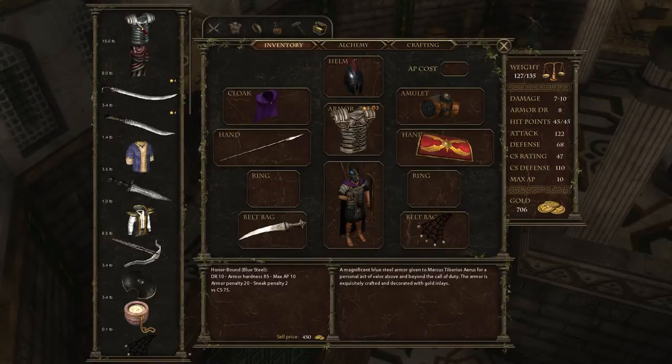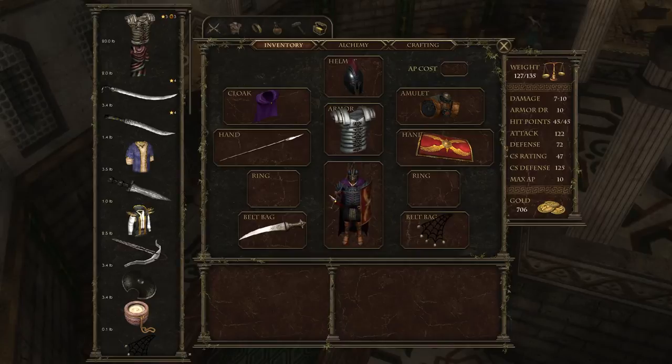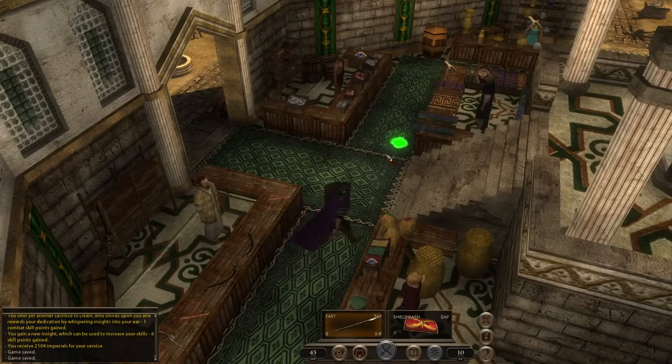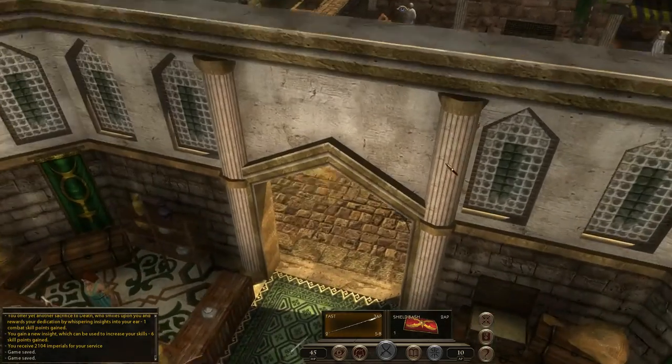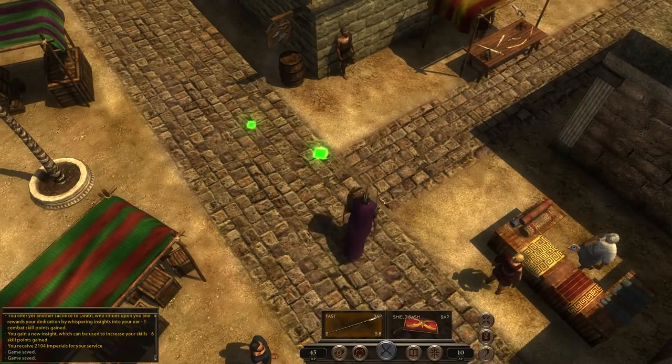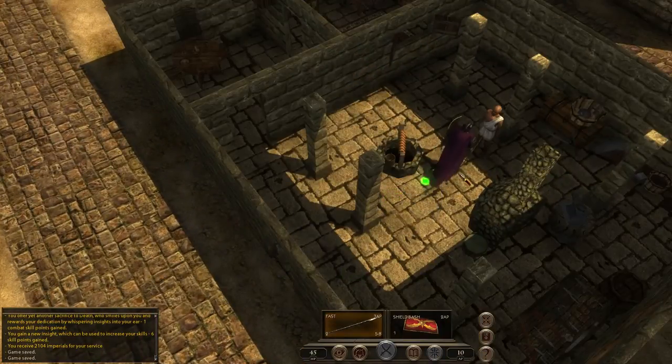The blue steel armor has damage reduction of 10 — that's pretty amazing. Armor hardness of 85, that's pretty awesome as well. Maximum action points just enough for us. Armor penalty is better than what we had, and the sneak penalty is only 2 — which is close enough to zero. Blue steel helmet, blue steel armor, a shield that looks like blue steel but is apparently made of wood, and a steel skewer — the best weapon in the game, I'm led to believe. Only the Meteor weapon might be better, but I'm not even sure about that. We've got ourselves a really powerful armor — not the best in the game, but very strong.